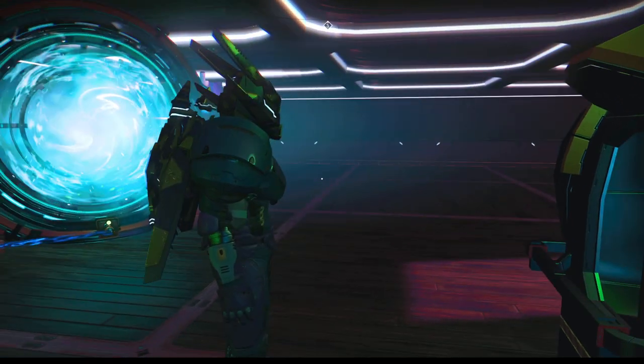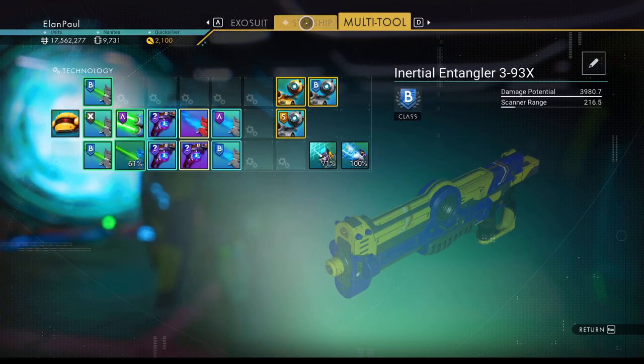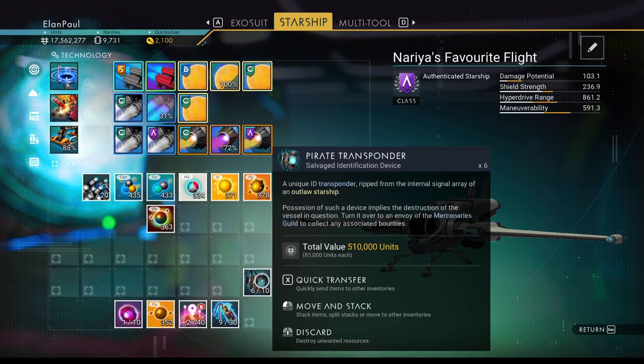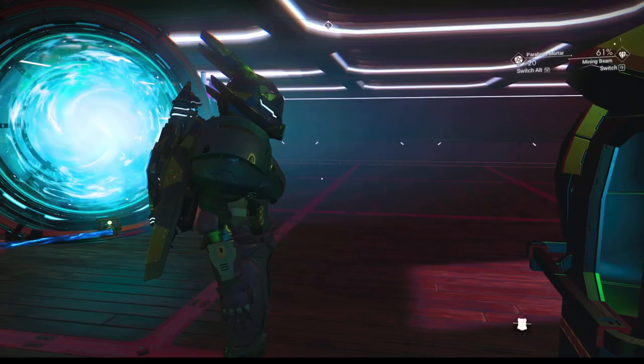We've got everything we need. The inventory is looking pretty good. I love that new tool. I keep forgetting to do the pirate transponders — but that's fine, we'll do that later. Next is we're going to go to the transmission tower.